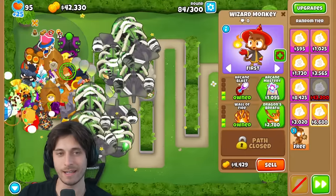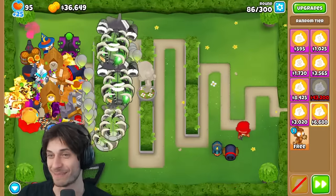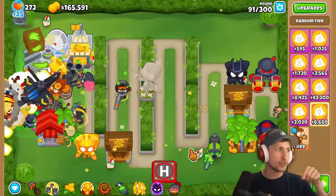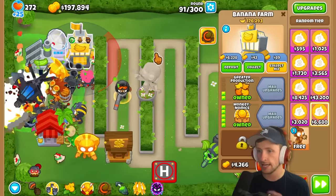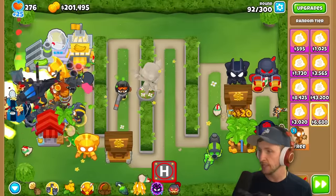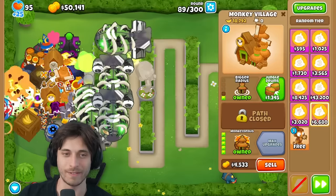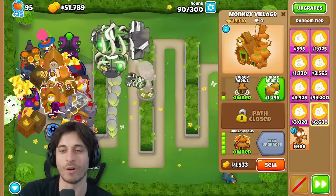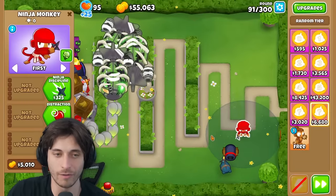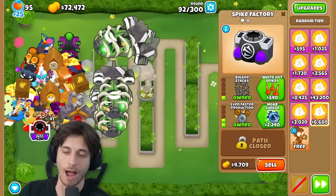They test the sell difference: inside the village radius sells for $4,700 versus $5,000 outside. They realize the village gives a 10-15% discount on placement cost, so towers within range are cheaper to place - meaning the sell value is lower because they cost less to begin with. They're actually saving money by placing within the village radius.